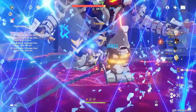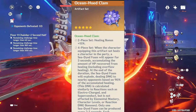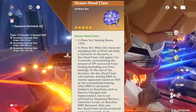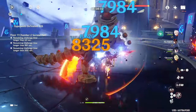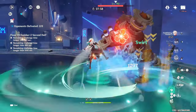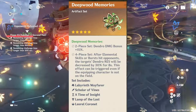The next set I would recommend is the 4-piece Ocean-Hued Clam set. This can be a good upgrade for his personal damage, since he can consistently deal bubble damage from the artifact while his burst is active due to his large amount of healing — this can be really useful. However, this artifact set is not a team-based one, and I would still recommend 4-piece Deepwood Memories for support Baiju over this one.